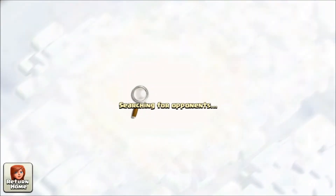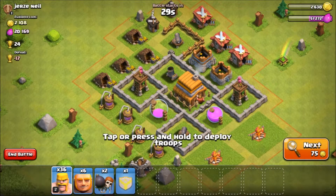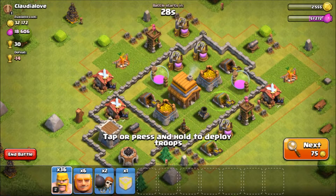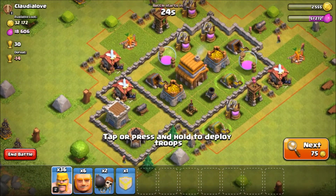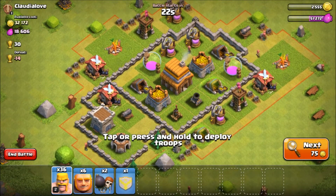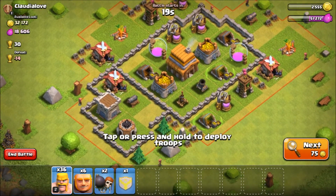Come on, give me a good base. I'm getting a lot of elixir - this looks like a pretty good base. Yeah, I think I can 3-star it. It's a level 5 base, but I have level 4 hog riders.